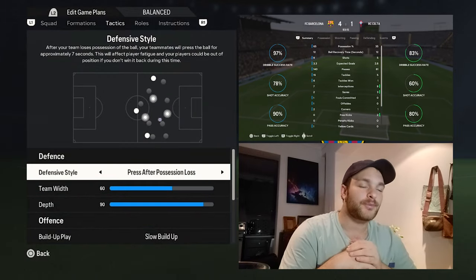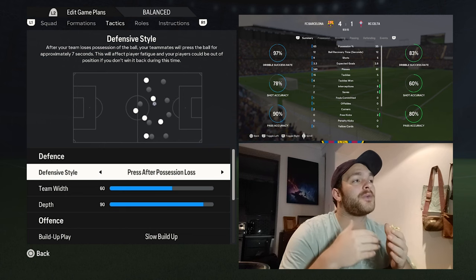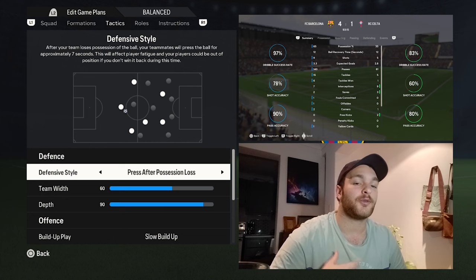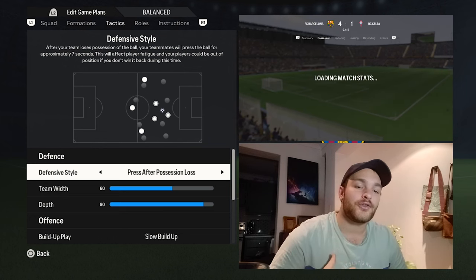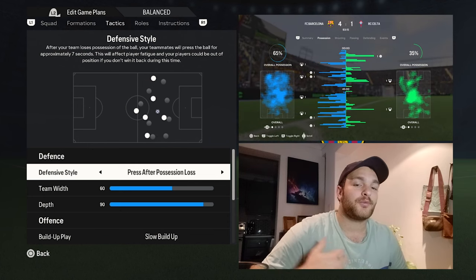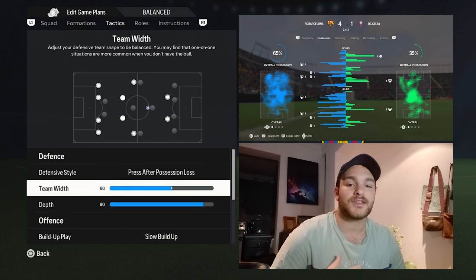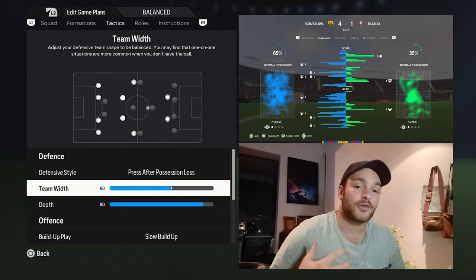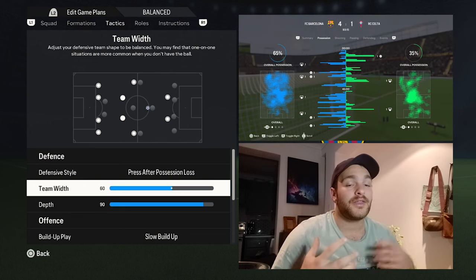In terms of replicating what you see in real life in EA FC 24, I've gone with the defensive style of press off to possession loss. You will look to try and maintain the ball as much as possible, but when you do lose it, you will look to win it back, implementing a nice press, trying to throw off the opposition with the offensive movements going forward. As for the team width, it is 60. It's more of a man-to-man type system, shoulder to shoulder at times, but it also allows you to intercept and block those passing lanes for straight passes that the opposition might try and play in.